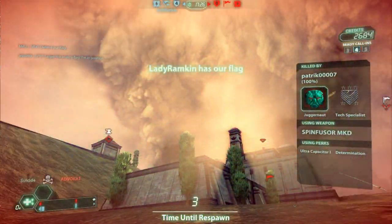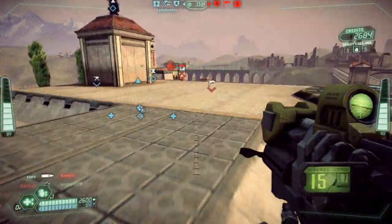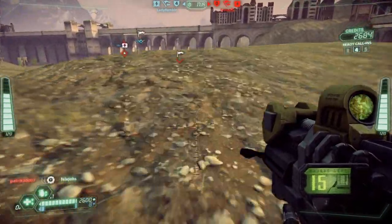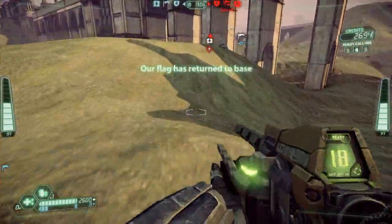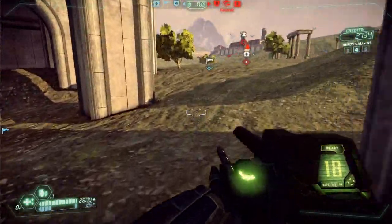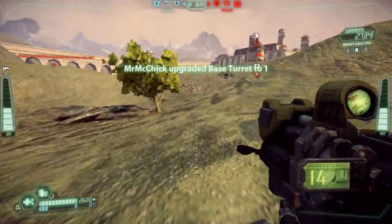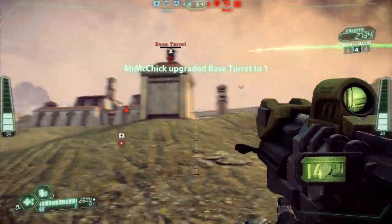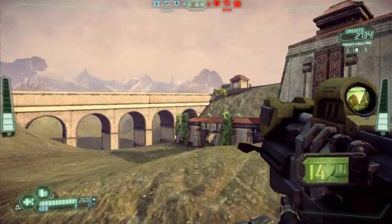It doesn't look like I'm doing too well this game, but we're winning four-nil — that's not too bad. I was hoping to show you a more in-depth look at how the generator room works, but there's not enough of our team trying to get in there — maybe one or two of us. We'll need about three to move in together. I'd say an infiltrator moving from the back entrance, which is just below the actual flag point, down to the right of it.